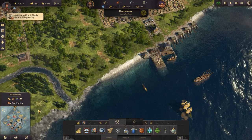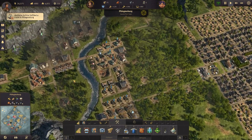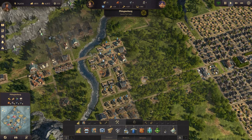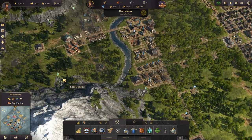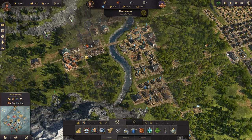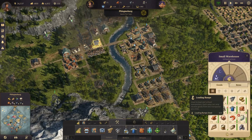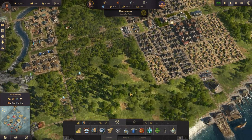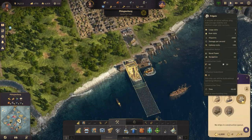We have the expedition ongoing. Let's see — can we renovate this now? Yes. We have pretty good fire coverage over here now, which is good. Can we upgrade this? Yes we can. And let's make another frigate — yes we can!